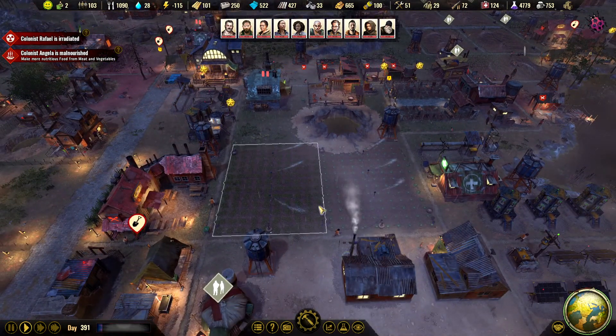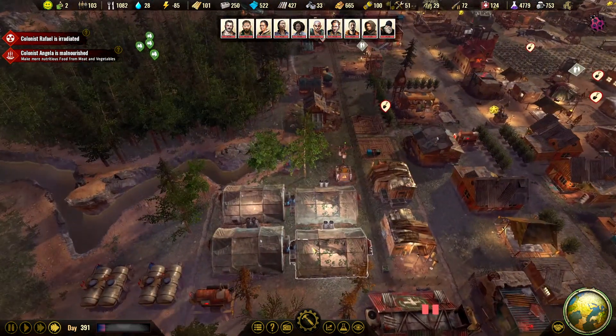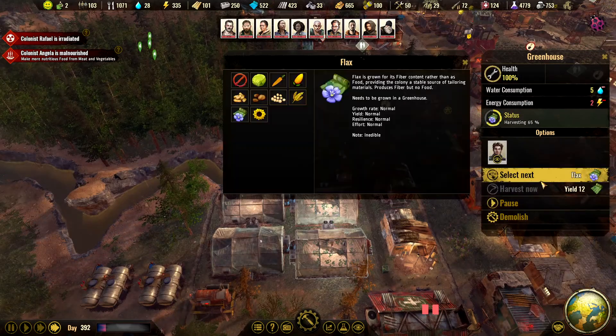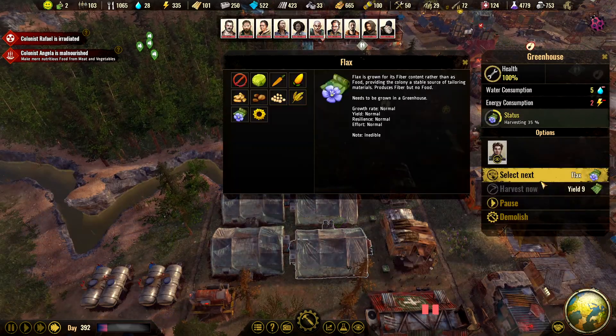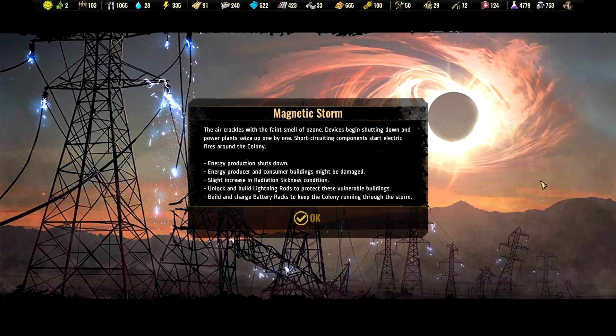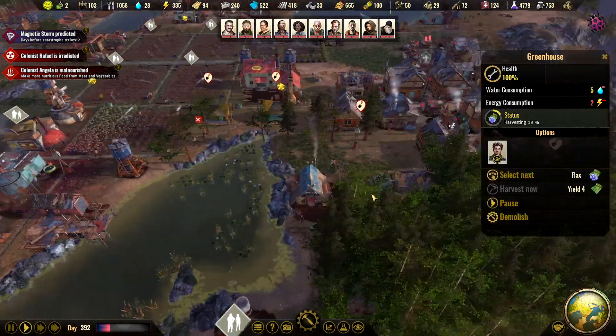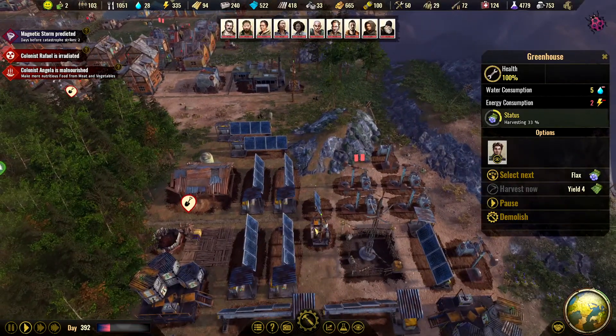We need more people to work the fields because we need the veggies. We don't really need this one to grow flax - well, this will remove people from the skinners. Okay, another magnetic storm. Did we upgrade our towers? I don't think we did.